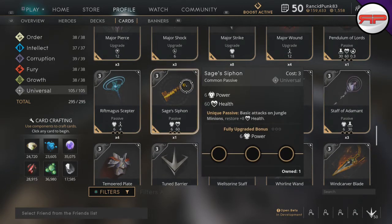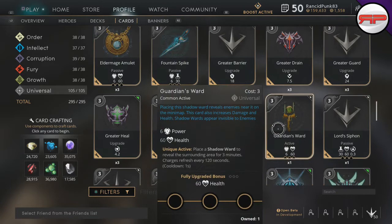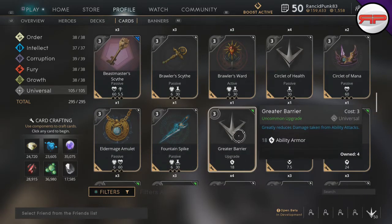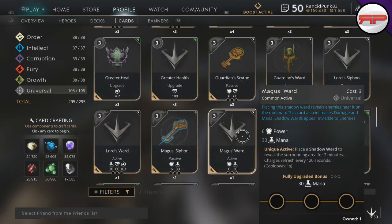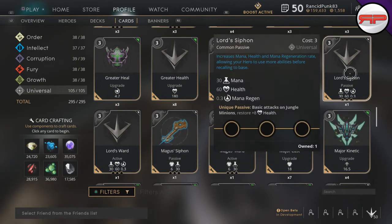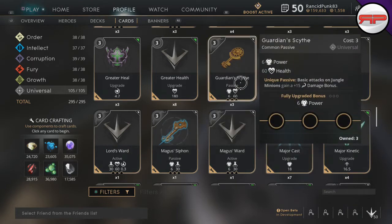Another unique passive example: basic attacks on jungle minions restore eight health. Anything called a Siphon — whether it be Sage's Siphon, Magus Siphon, or Lord Siphon — they all give you plus eight health and you can only have one of each. You could perhaps have a Scythe and a Siphon because a Scythe gives you extra damage against jungle minions instead of health. These Siphons are used for junglers at the very start of the game to make you clear a little bit better.